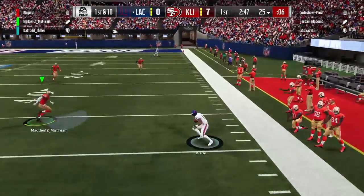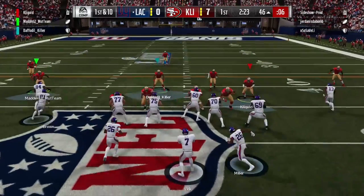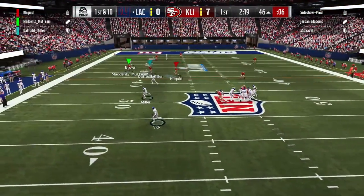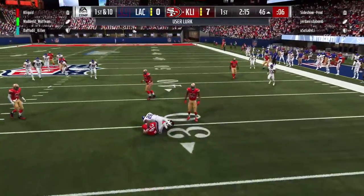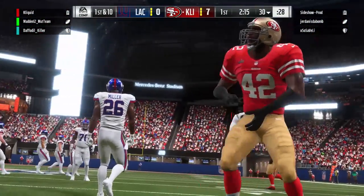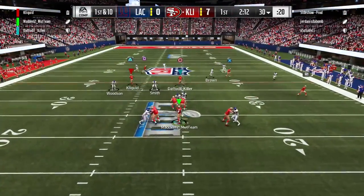Their offense is pretty solid as well — they ran pretty much the same thing that we did. The halfback wheel is one of our favorite plays to run in Mutt Squads; there's just so many options to throw to. That X route was a really good option. Unfortunately for them, on their next pass attempt, Ronnie Lott comes up with a huge interception, diving over the offensive player to pick that one off.